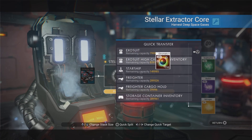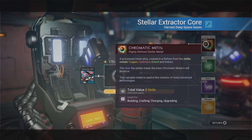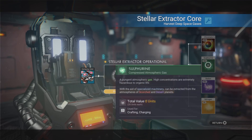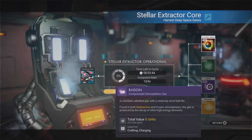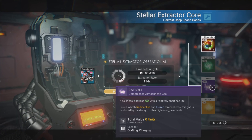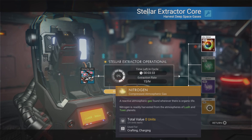I don't think I'm going to need more than five because these things gather at a pretty decent rate. And I'm getting lots and lots of chromatic metal. I'm in a yellow system right now, one of the F classifications, and it's been dropping chromatic metal in there. Some of the other star systems will give us sulfurine, radon, and nitrogen — those are the other three gases that this machine extracts.